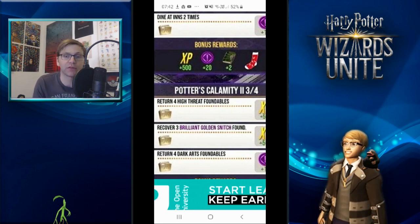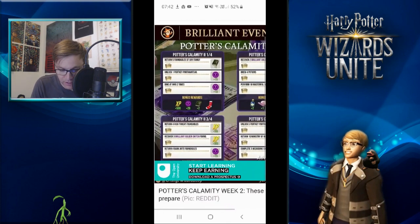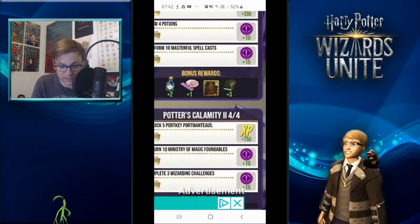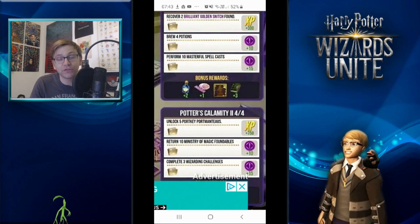You'll also be recovering three brilliant golden snitches and returning four Dark Arts foundables. For the Dark Arts ones, you'll probably want to go into a town center. In my area, where all the shops are there's a Dark Arts nest, and it's the same in another village nearby. Just try to find somewhere populated with shops in your local area.